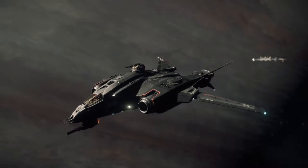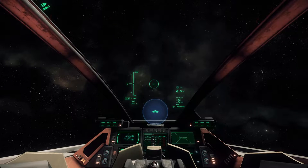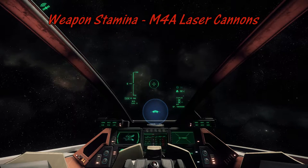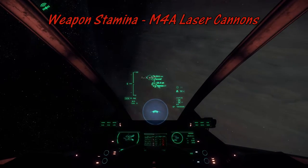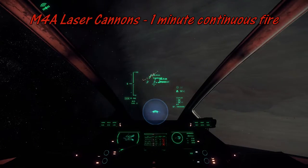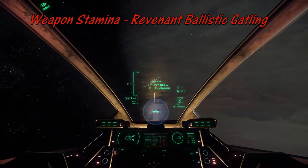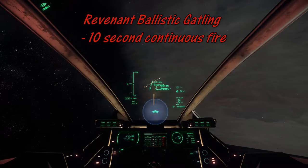Now that I'm out of range of the space station and I can use the guns again, let's do some stamina testing. The M4As are up first, then we'll try out the Revenant and see how long these last before they start to overheat. The four M4A laser cannons last for about a solid minute — I've compressed it down to about 10 seconds — and these things are powerful. If you're doing burst fire you don't even have to worry about them overheating. Next is the Apocalypse Arms Revenant ballistic Gatling gun. This thing is powerful and will shred your enemies, but it only has a 10-second fire time, so be mindful of your burst fire with this one.